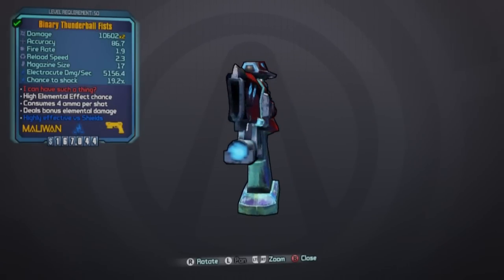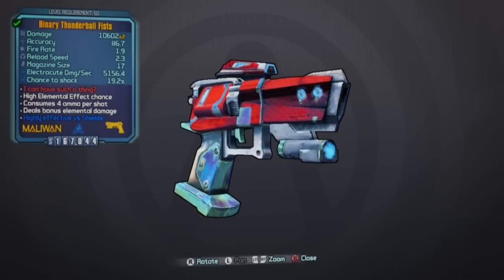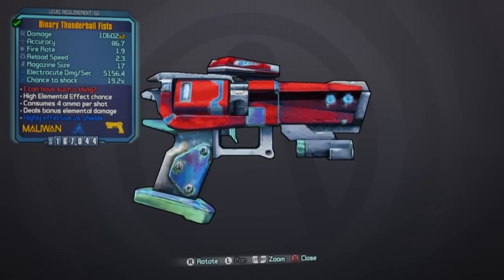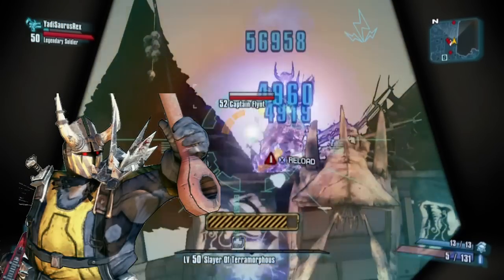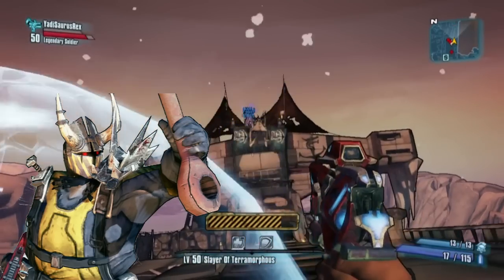Hello my friends, David here. Today I'm going to be showing you how to get the Thunderball Fists Legendary Pistol in Borderlands 2. This powerful shock pistol has a chance to drop from Captain Flint, a main boss in the southern shelf.